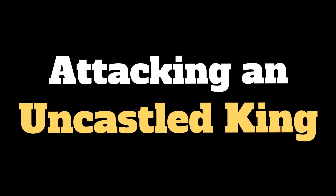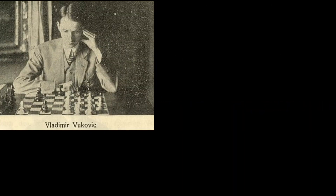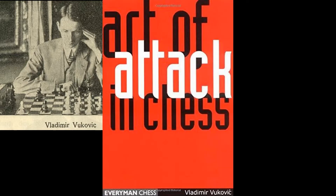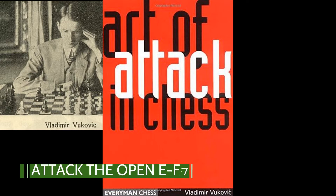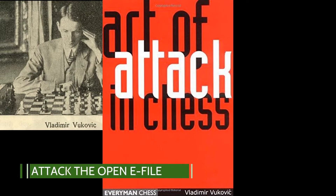Attacking an uncastled king. When the opponent hasn't castled, there are two ways to attack according to Vukovic in his highly recommended book, The Art of Attack. The two ways are: one, to attack the weakest square on the board — F7 or F2 — or to attack along the open E-file.